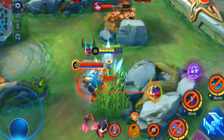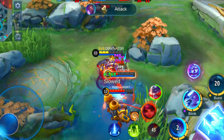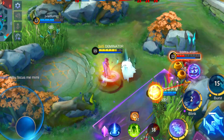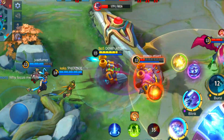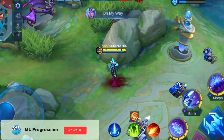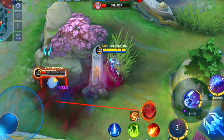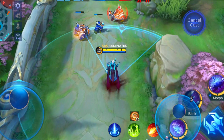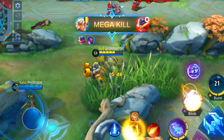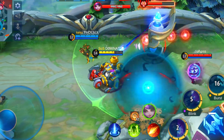When she uses the skill against a hero whose ultimate transforms them, she also gets the skills of that hero. For example, Yu Zhong turns into the black dragon when casting his ultimate, which will make Valentina get the skills of Yu Zhong instead of her own. Casting the skill against a hero with a normal ultimate like Layla makes Valentina keep her own skills — she has the ultimate and basic attack of Layla but is still able to deal magic damage and benefit from her mobility from skill 2. By casting it against a physical damage-based hero, the magic power of Valentina gets converted into physical attack, so she also deals good damage with her basic attack.